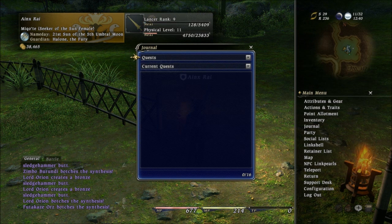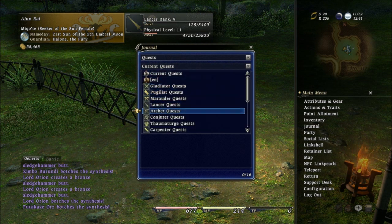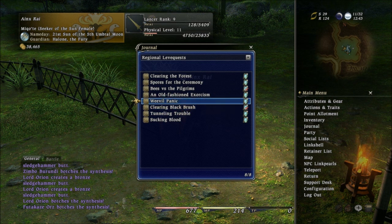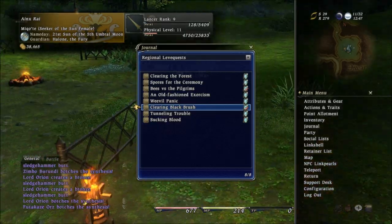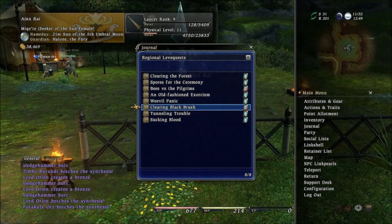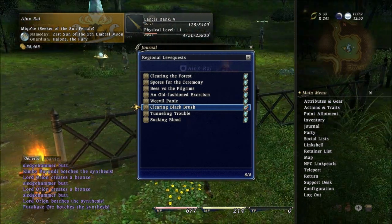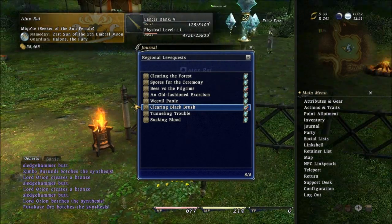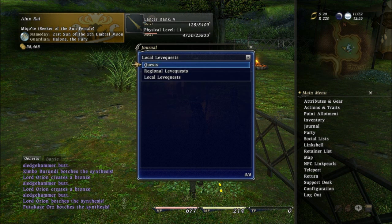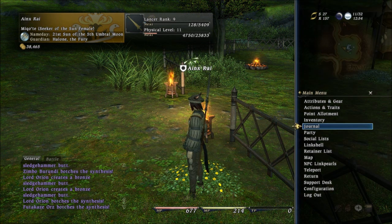Journal is like your quest log. You select Quests and go to Current Quests, and then you can choose whichever quests you have here. You can also choose Levies — these are the two I failed, and I failed them because I crashed while doing them. Apparently if you disconnect or do anything outside of doing the quest while you're doing it, you will fail it. So don't crash — and you never know when you'll crash; you might just be standing there. That's beta for you — hopefully it's just beta.